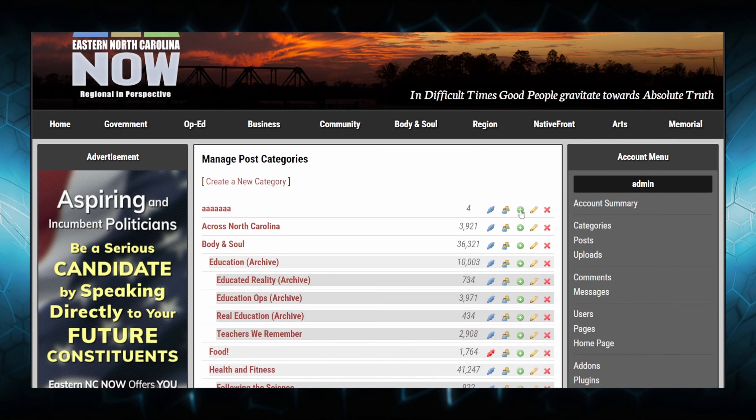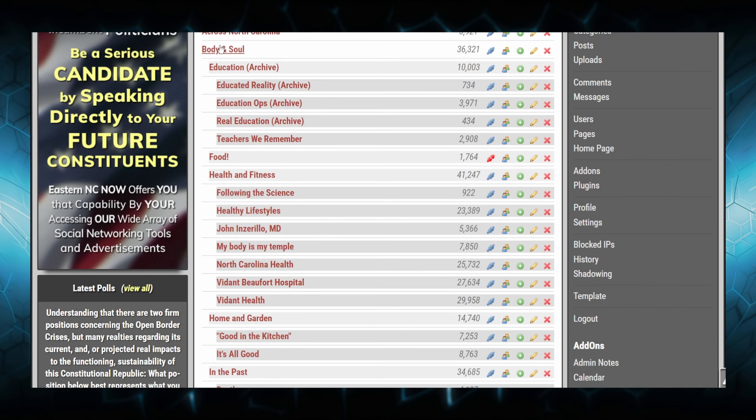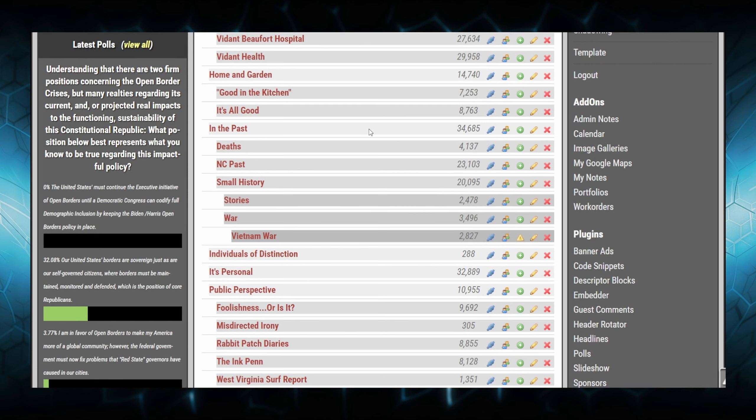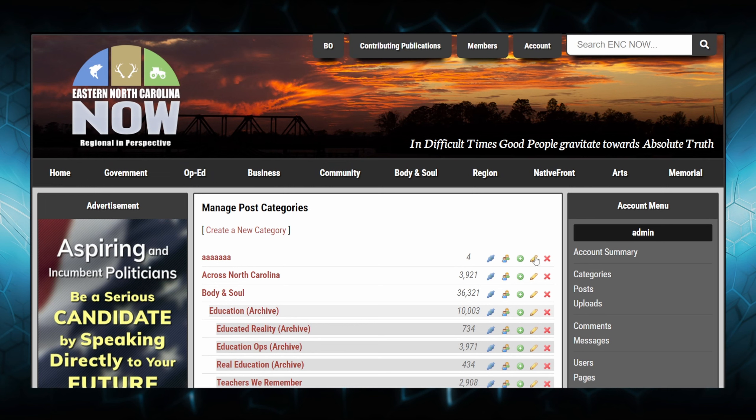The next option is 'add a child category,' and you'll see a pop-up that says level 2. You can have about five levels in this content management system. Each level gets a slightly darker shade of gray underneath it. If you have a fifth subcategory, you'll get a little yield sign with an exclamation mark, meaning you can't go any further in the category hierarchy.